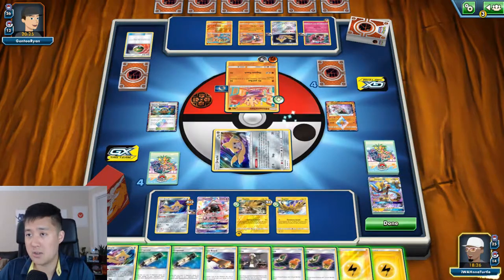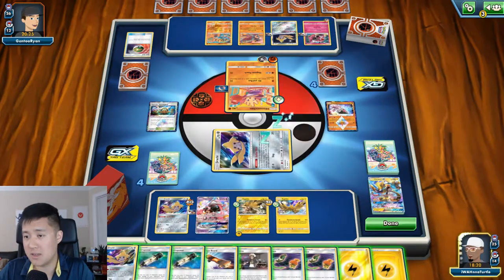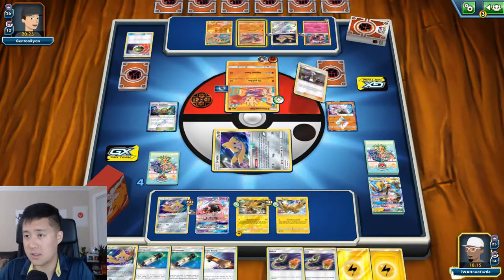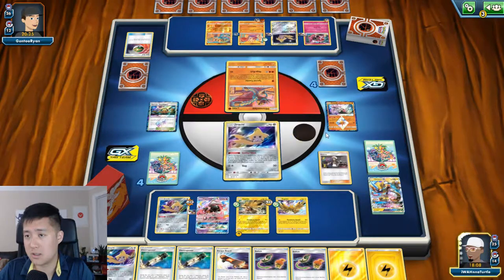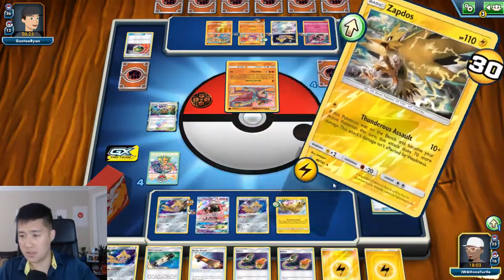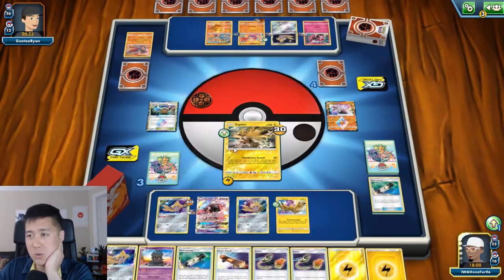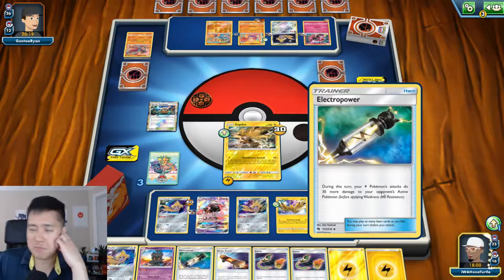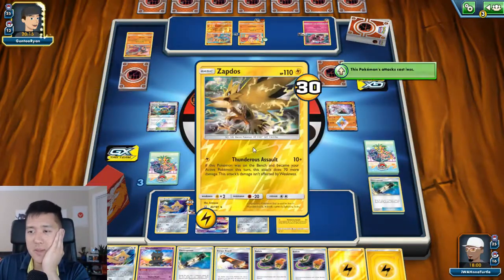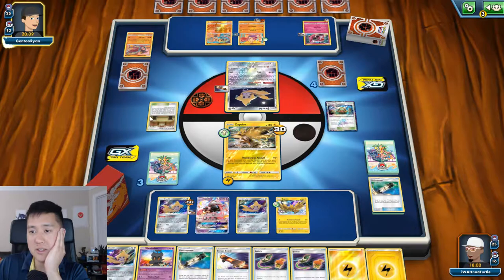This would do 80 so I do need Electro Power. The Hitmonchan at 70 - I think that's fine if we leave that. This fighting deck is really cool. It's really good against Pikarom. I feel like this is one of the primary reasons you have Zapdos - just to get rid of Jirachis and basically this whole deck type.